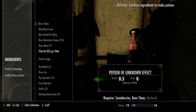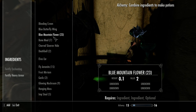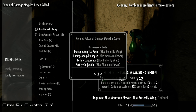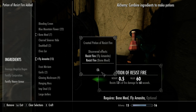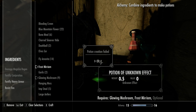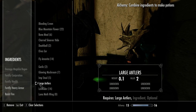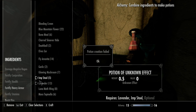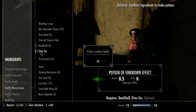No, bear claws and chorus eggs — no. Fortify conjuration, damage magical regen. Resist fire — glowing mushroom and hanging moss, fortify health. Large antlers and lavender — fortify stamina. Glowing mushroom and garlic. Death bell and elf's ear — nope. Flowing fire and bleeding crown. Bone meal and death bell — ravaged stamina.